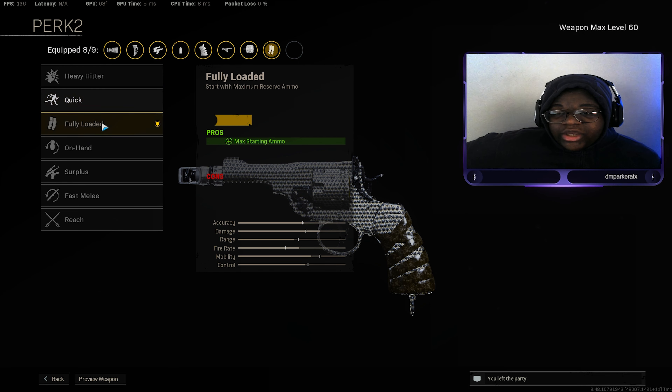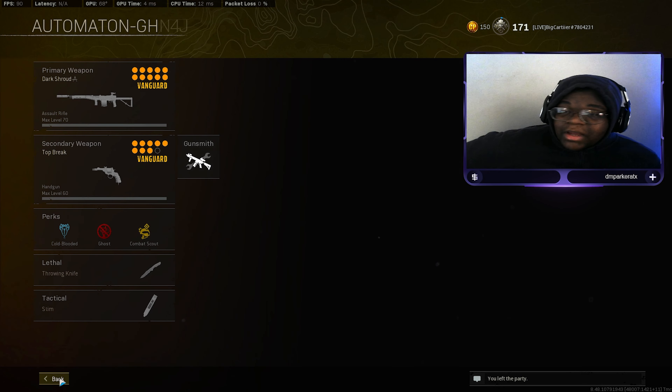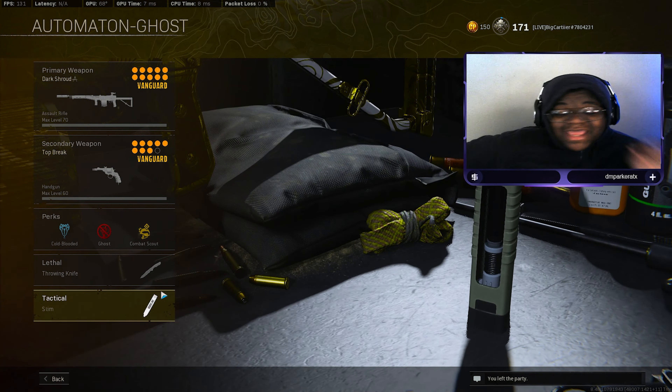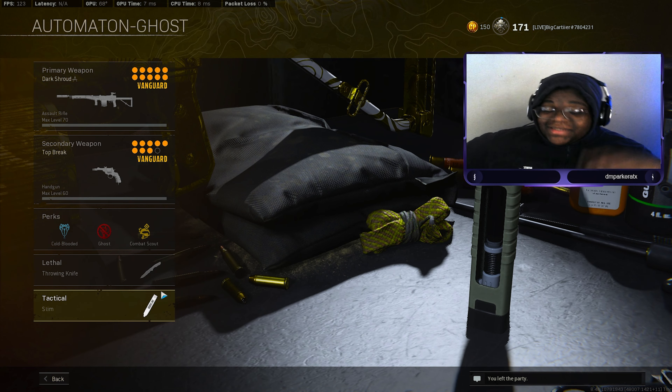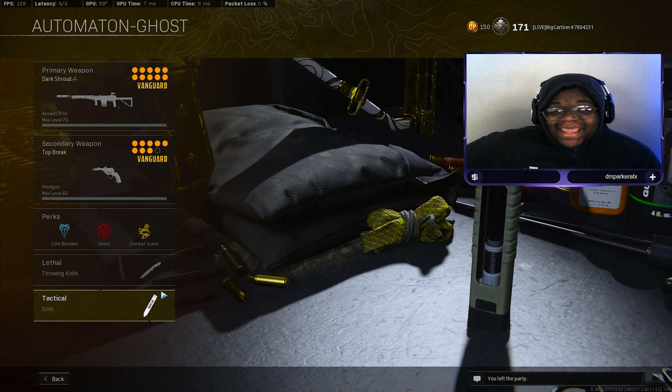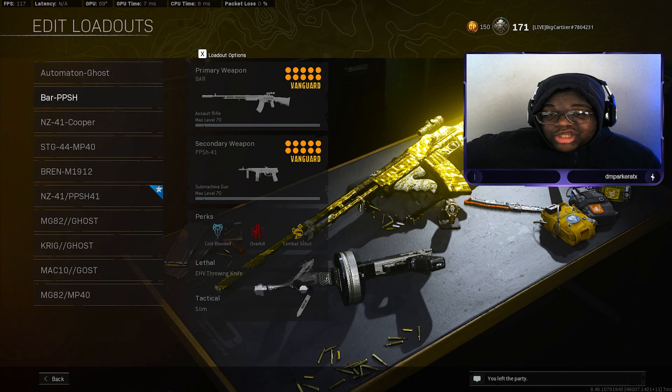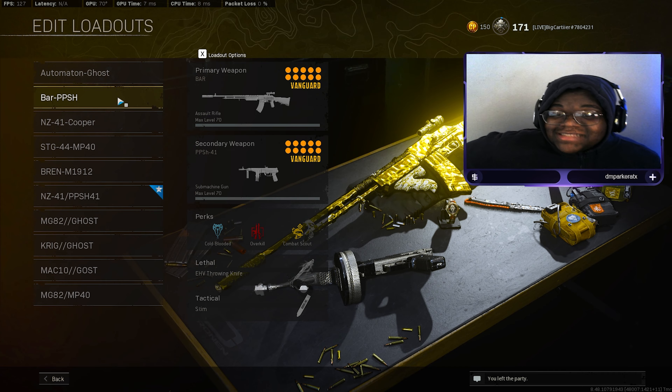You can switch out to Quick or On Hand — either way I'm just giving you options. That's how we do it. Then we've got Cold-Blooded, Ghost, Combat Scout, Throwing Knife, and Stim as our perks and tacticals. That will be the last time I mention the perks because every other class setup will have the exact same, except Ghost will be replaced with Overkill for the classes that have two primary weapons. Let's get into the next class setup.